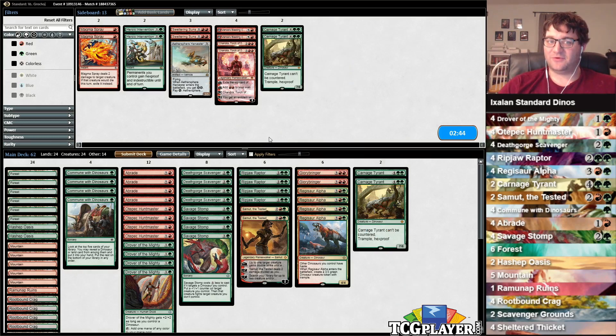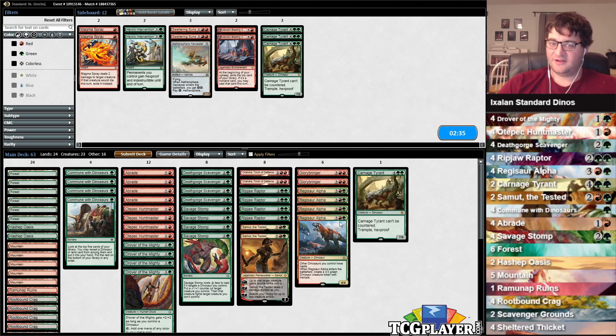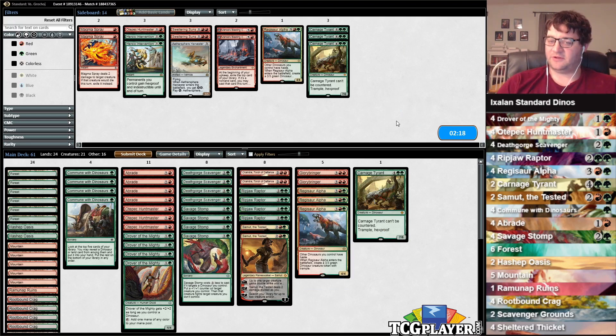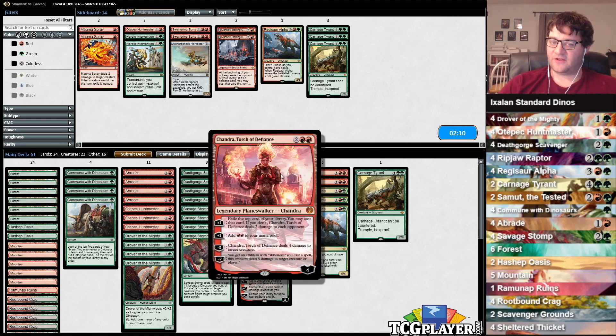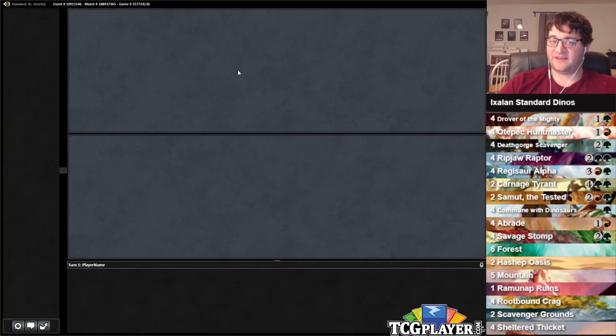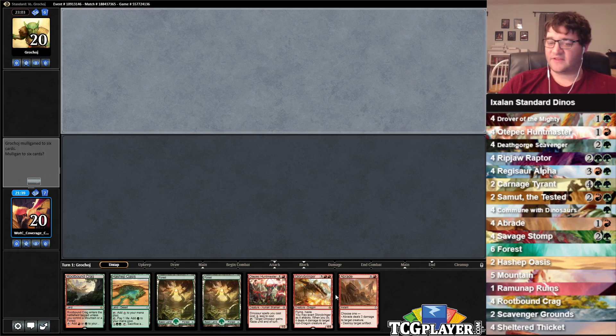In this matchup, I believe we want to make some sideboard changes. I'm not going to pretend to be an expert on a deck I've never played, but I think Carnage Tyrant is probably a little less relevant. I like the bodies we get from the Regisaur Alphas. I bet we can cut a Mana Dork here. I'm going to cut one of the Hunt Masters — Scavenger's probably just mediocre, but it is a 3-drop, which is important. We have a lot of 5-drops now. I'll probably play one less Regisaur Alpha. I like Drover more because it allows us to play Chandra on turn 3. I'm going to cut another Hunt Master here — we'll give this a shot. I don't think we want Vance's Blasting Cannons against the Pummeler deck. This is of course why we wanted the Drovers over the Hunt Masters, but our opponent's mulliganing too, so that helps.